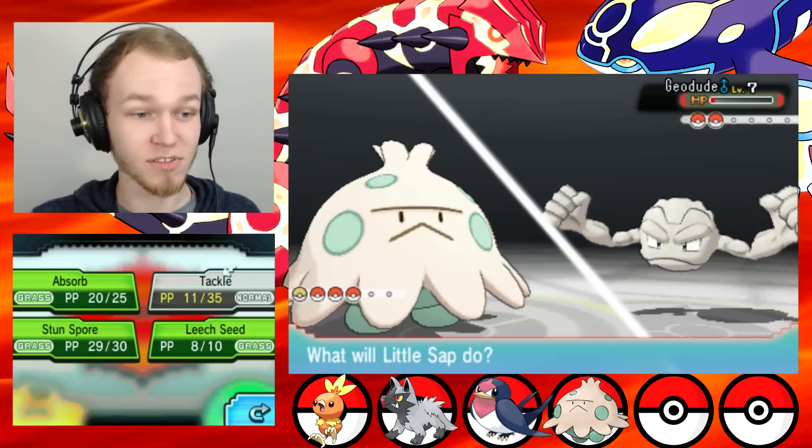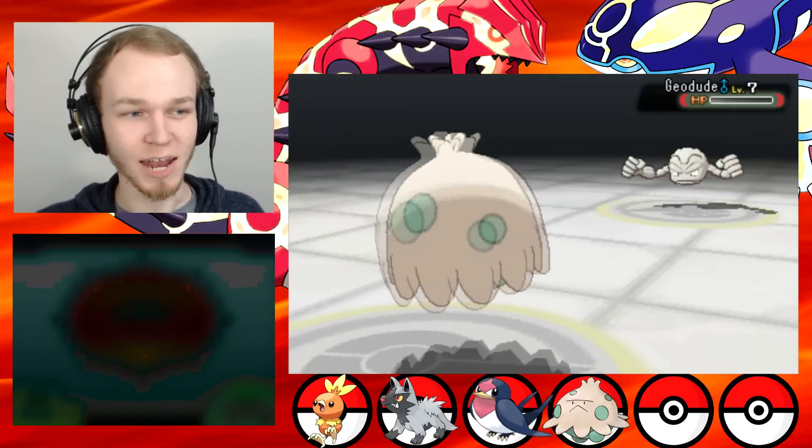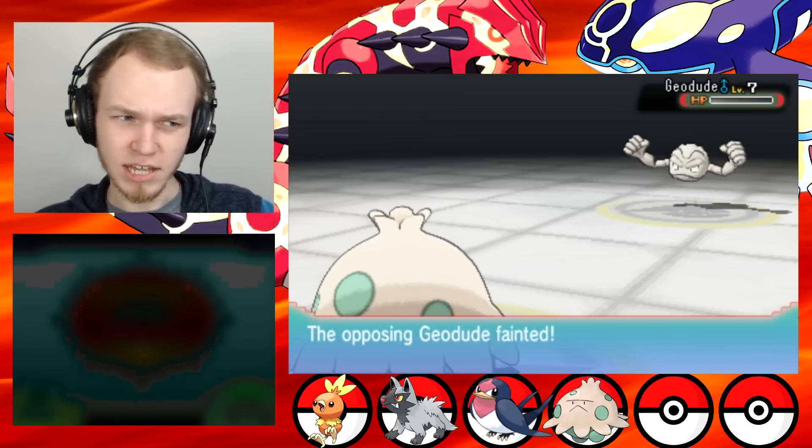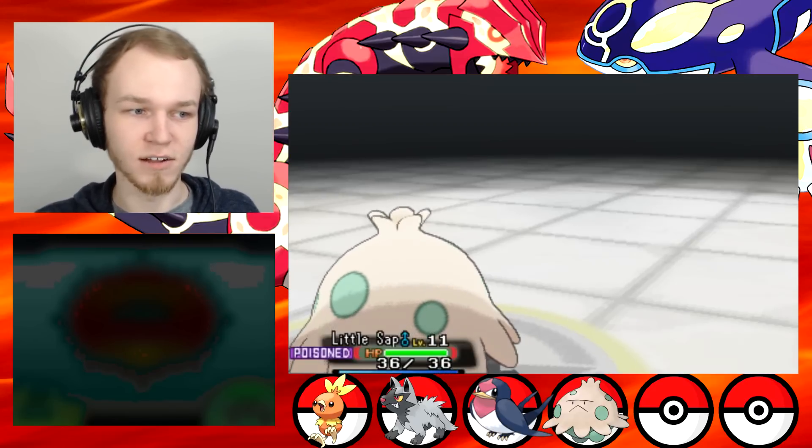See, look — that was awesome! And now we'll use Tackle to finish off the Geodude because it's Sturdy. Bloody Sturdy. Little Sap was like level 13. The rest of my Pokemon — Fang, Peck, and Buck — are level 15. I'm pretty sure if Buck levels up, he'll evolve into a Combusken.